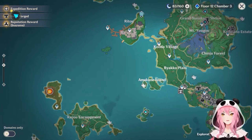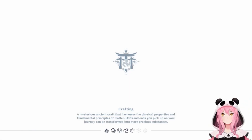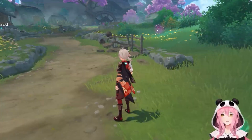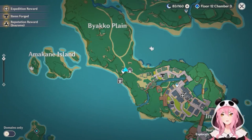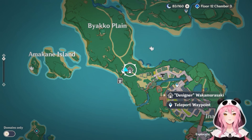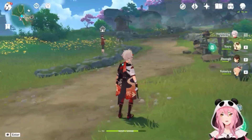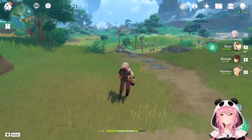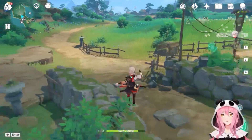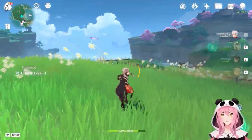If you have Inazuma unlocked, these next two areas are pretty good. When you teleport right outside of Inazuma City — the teleport point next to the fishing NPC and the designer NPC — when you get here in Biako Plain, you turn around. I actually used this spot for a whopper flower guide I made a while back. There are three electro crystal flies right there.